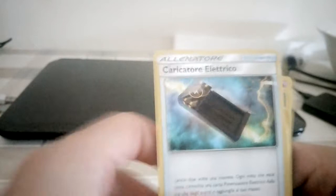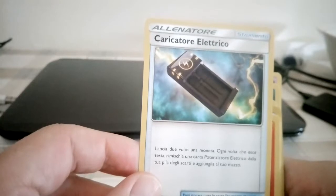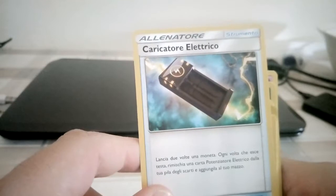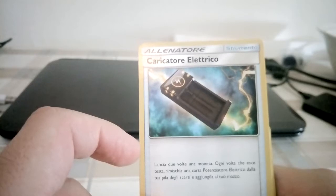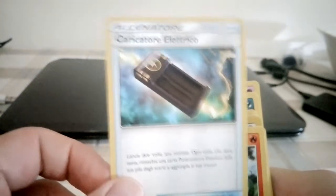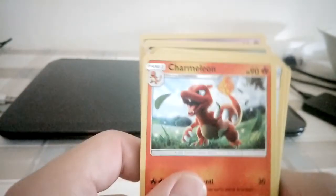Energy card — it's a charger, electric charger. You throw to flip a coin, and every time it's heads you can take a power, an electric power card. I don't have the other one so I'm not sure, but you can take another one using this card. This is Charmeleon.